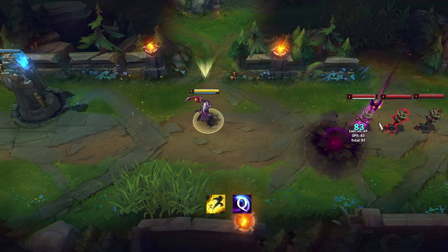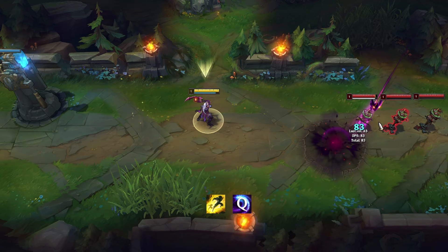Her Q, E, and R can be combined with Flash. Use those combos to close a large gap or surprise enemies. When you ult, try to hit as many targets as possible.